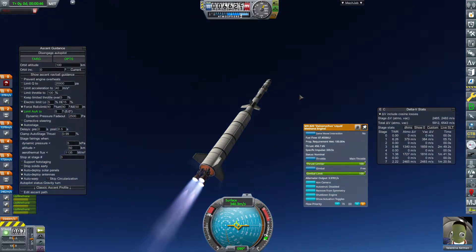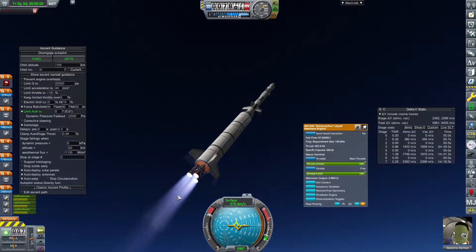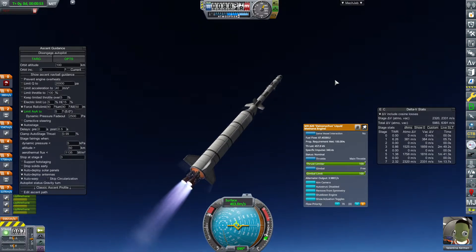I'm amazed nothing broke — we just clunked onto the launch pad like that. I was pretty sure something was going to break. I still have that little effect where the shock cones disappear as you get higher up, one by one.